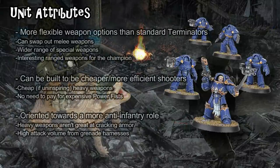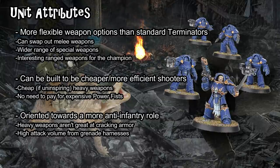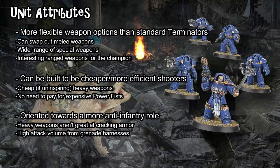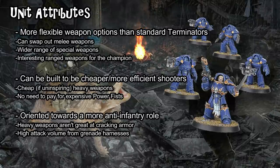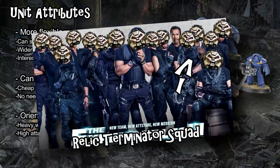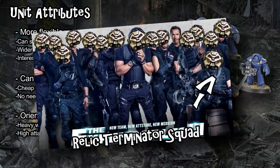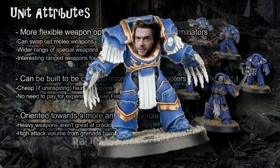With all that in mind, we have a pretty clear picture of what this unit is trying to be: a more flexible, somewhat anti-infantry-focused version of a terminator squad. They don't have the same long-range heavy damage output from cyclone missile launchers, but they bring a lot of different weapon profiles — combi-bolters, grenades, autocannons, plasma guns. It's like a team of protagonists from an action movie; everybody in the unit's got their favorite weapon.